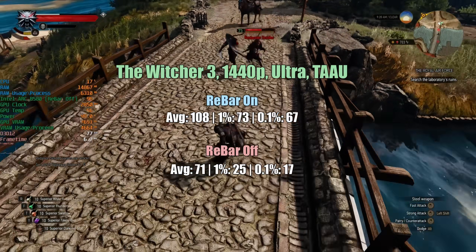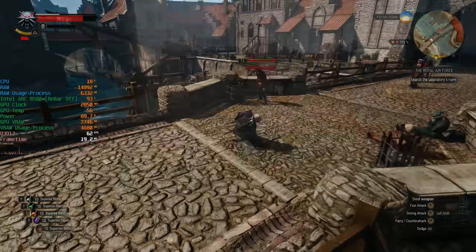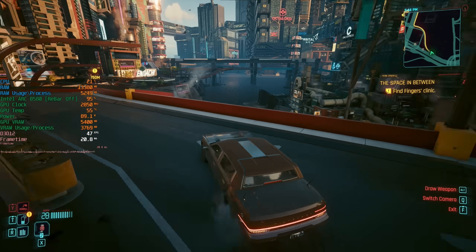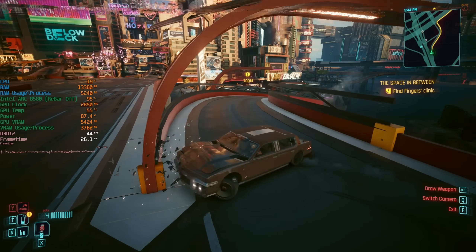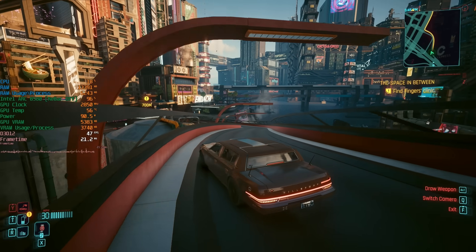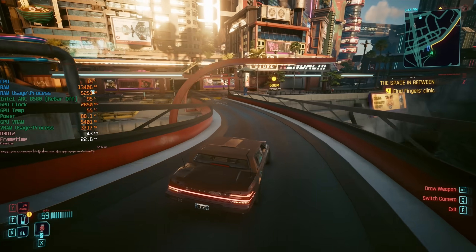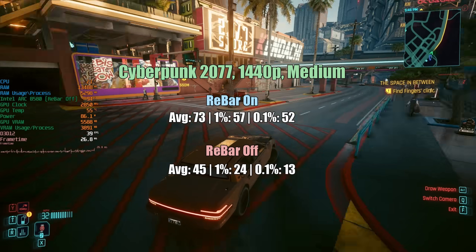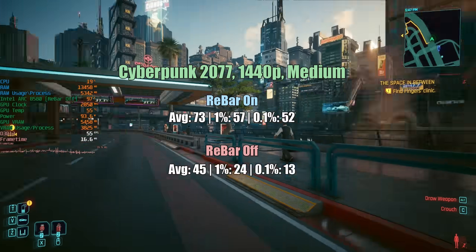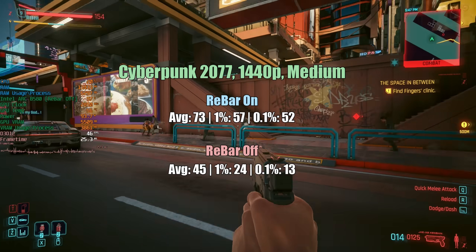Even if you don't have a frame rate counter on for most of these games, you're going to feel the difference when playing, especially if using a higher refresh rate monitor. Cyberpunk 2077 now — 1440p with medium settings. This was absolutely disastrous with rebar turned off. As you can see, just cruising around Night City it is a stuttery mess. 45 FPS overall for the average, a 1% low of 24, and a 0.1% low of 13. With rebar on: 73, 57, and 52.